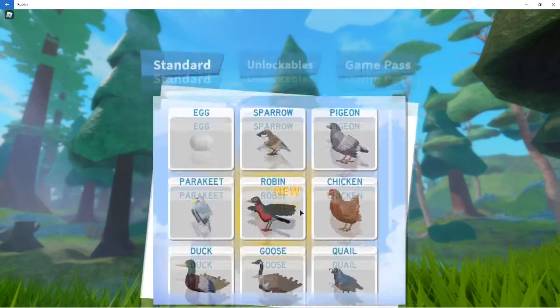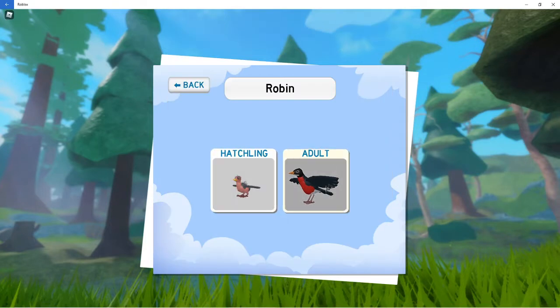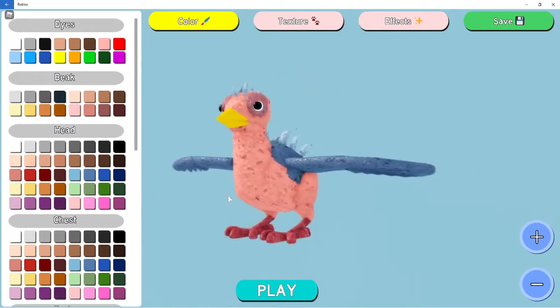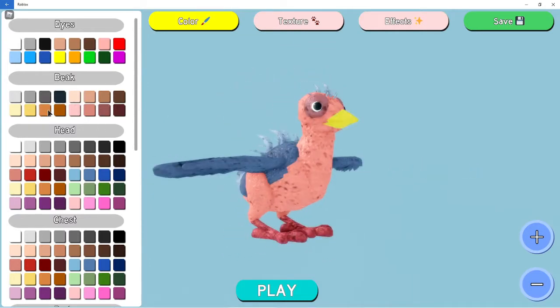Right now I am playing Feathered Family, and they added a new bird — the Robin. The Robin is a standard bird, so you get it completely free and you don't need to find any feathers to unlock it. Here is a baby one.